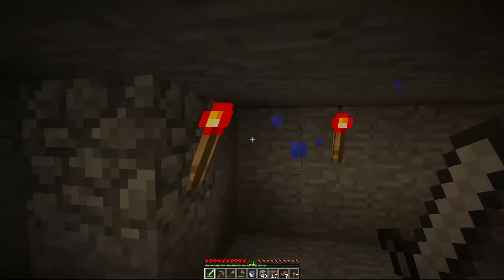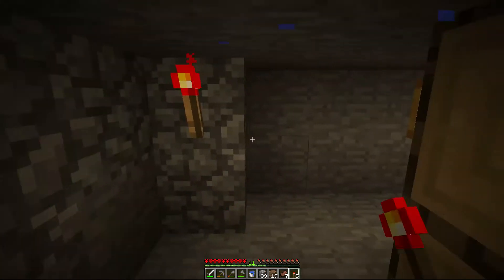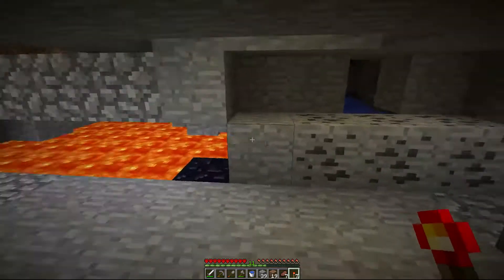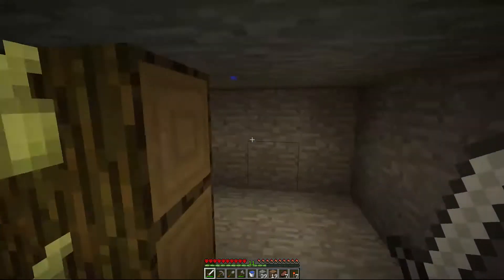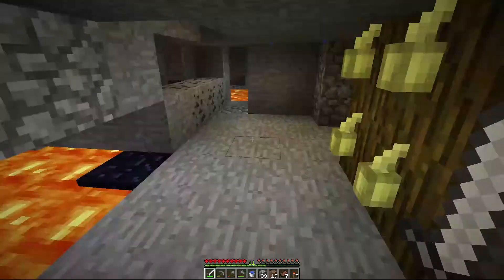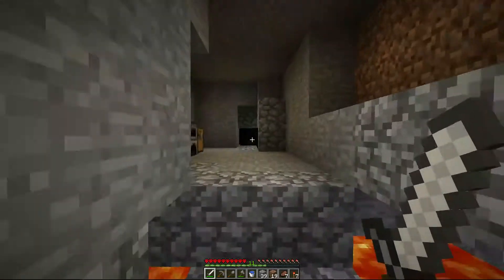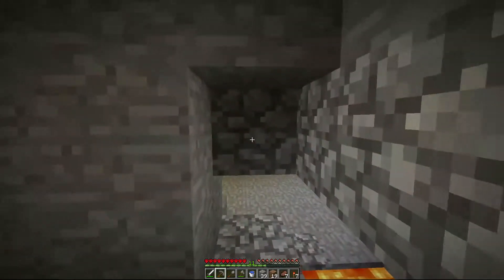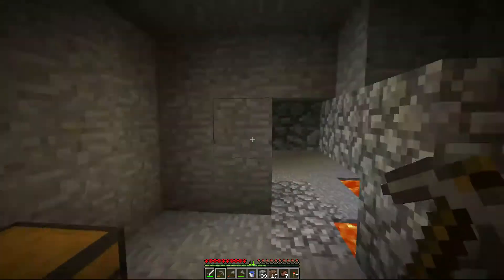It's entirely too dark — I think I might cover some of that up actually. I don't like that being so dark. We're hoping that this jungle wood does not catch on fire, because we need it for cookies. And that is the next goal — get the other component. We need wheat.